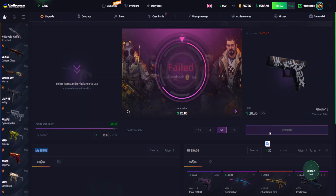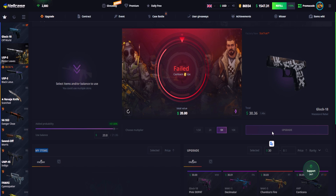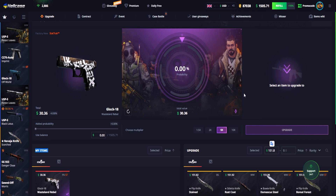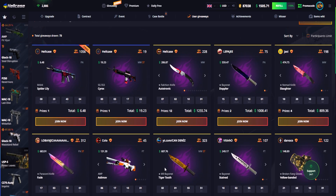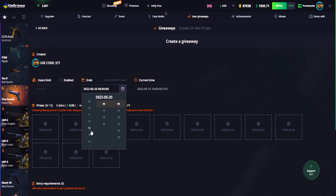I failed 3 times at 60%, and we literally went 4 times, 5 times — I cannot believe this. After 5 fails we finally got it. At 60%, it literally wasn't a real 60% as you've seen. So let's go into the user giveaways tab and I'm going to create a smokey play. It's going to be till the 20th and it's going to finish at 6.